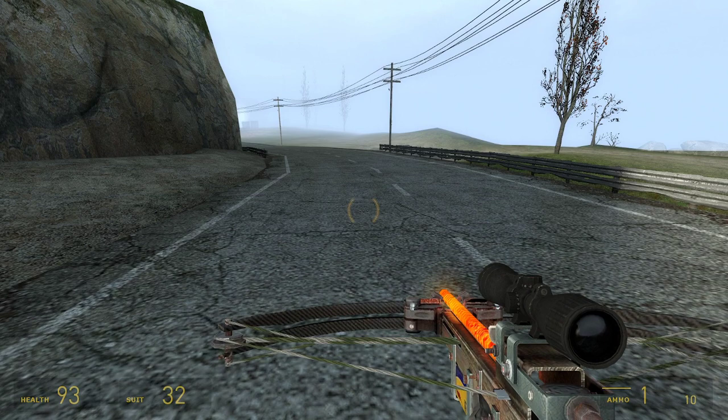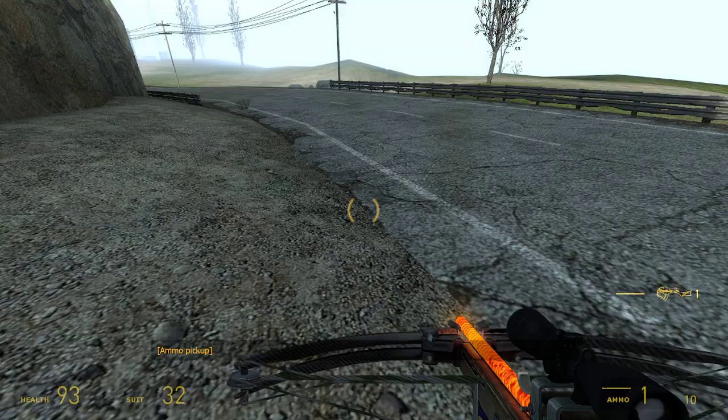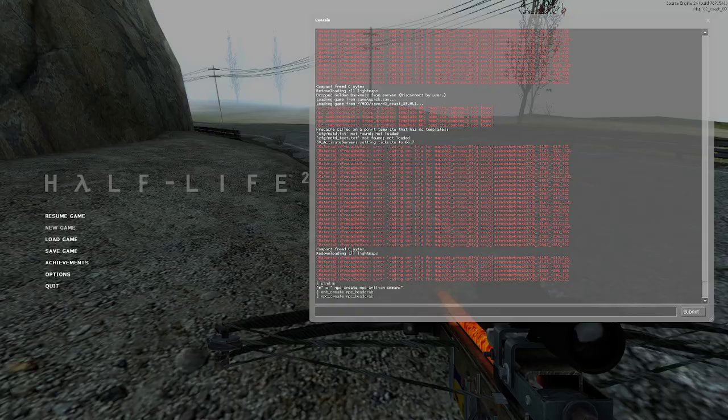Another useful thing you can do — you can see I'm getting ammo but there's no ammo on the ground. It's a command: give current_ammo. What I did is bind mouse 4 to it, since I have a gaming mouse. Mouse 4 and mouse 5 are the side buttons. So I bound give current_ammo to mouse 4.